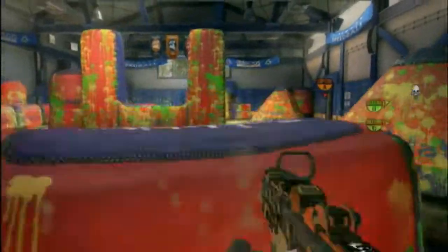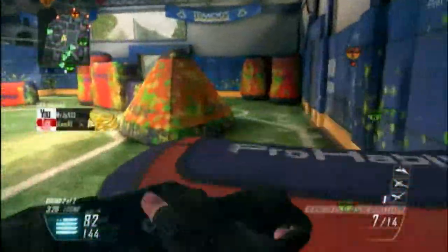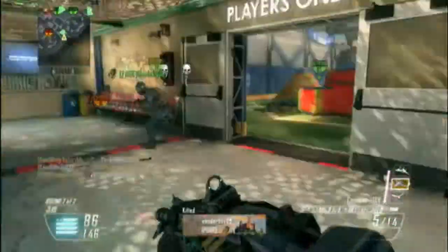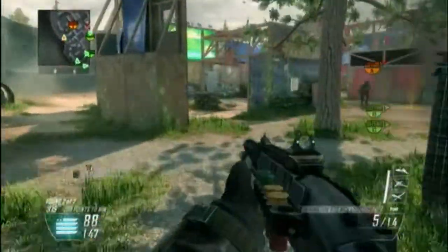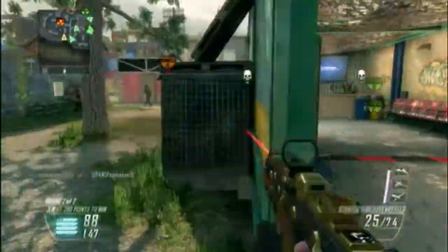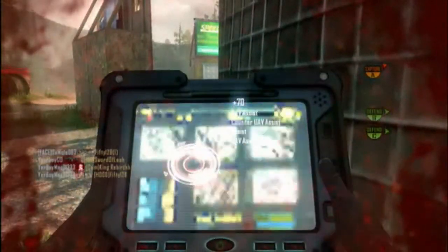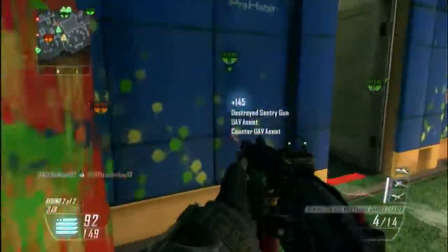Pretty much guys, this isn't the map for sitting back and sniping and camping. Maybe an assault rifle here and there. But mainly, as you can see, there's that paintball feel — there's a lot of things you can hide behind. Use those to your advantage because you're going to want to survive as long as you can to get those scorestreaks. Right outside the arena you can see there's some platforms and walls that you can hide behind. Use those to your advantage.